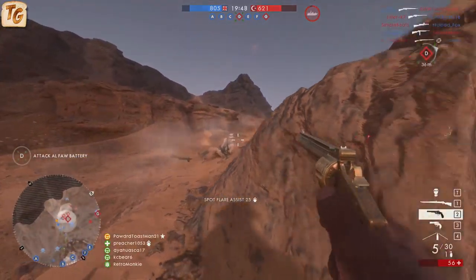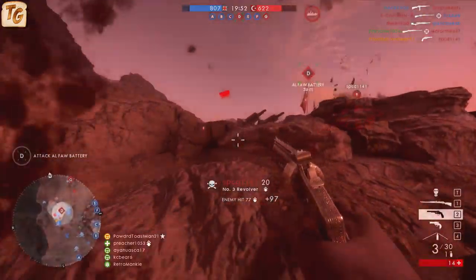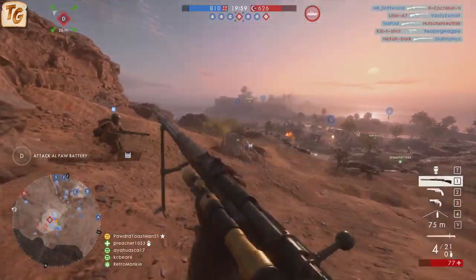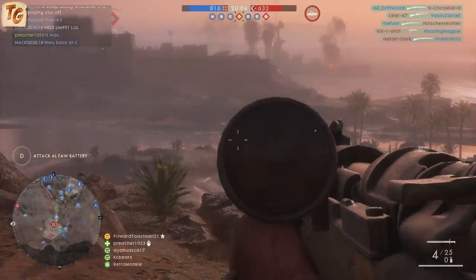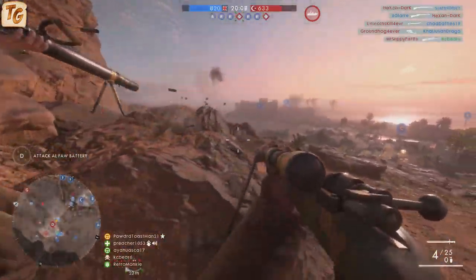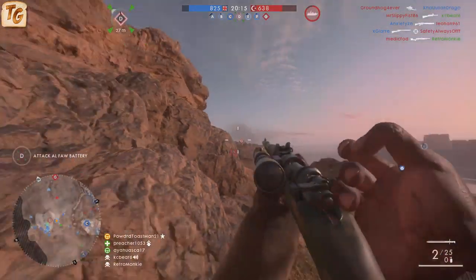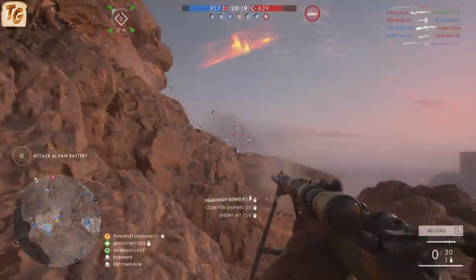The Gewehr 98, in my humble opinion, has one of the most favorable sweet spots for long-range shooting. The 80 to 125 meter damage range, paired with the sniper variant's higher magnification, makes long-range shooting both lethal and enjoyable. For extremely long-range engagements, the M1903 is a little better suited with its even further sweet spot. However, for the majority of long-range engagements on the majority of maps in Battlefield 1, the Gewehr 98 is going to give you a powerhouse to work with. The class-leading muzzle velocity means you have to lead your shots less and compensate less for bullet drop than with other scout weapons.